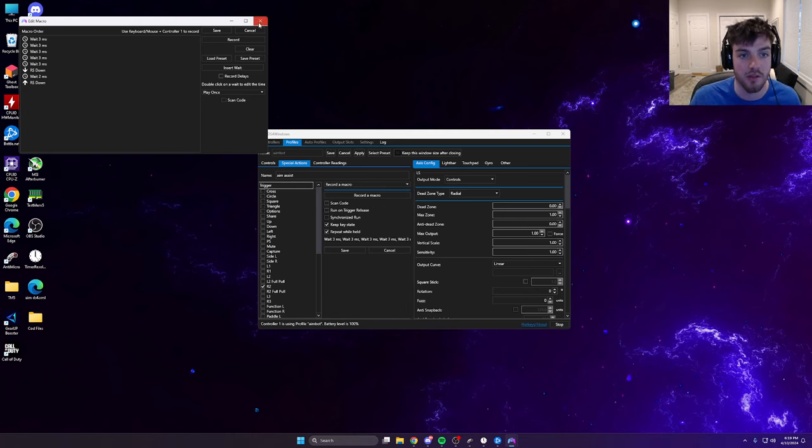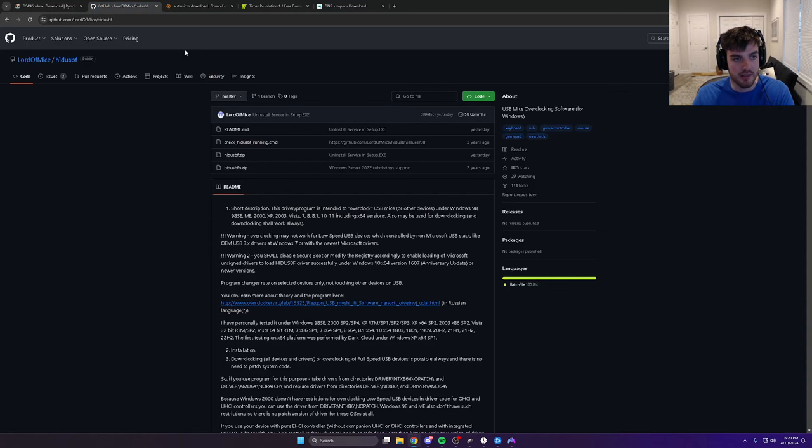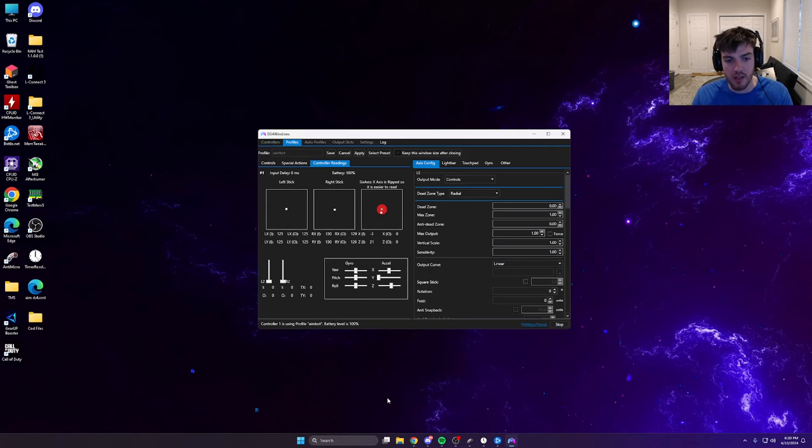Now for input delay — if your controller isn't overclocked with HidUSB.BF, I'll quickly show you what to do. Mine is stuck at hard zero milliseconds. You'll go to Google, search HidUSB.BF zip, download and extract it to your downloads folder, open it up. It'll pull up a window — you'll click on 'Driver' then 'setup.exe'.